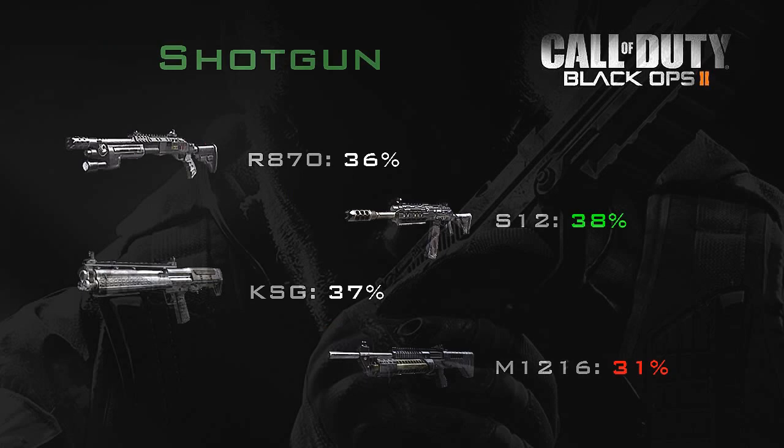Let's move to the shotguns. As you can see, all four shotguns are around the 36 to 38% decrease mark, but then we have the outlier which is the M1216 with a 31% decrease. With the shotguns you can still use the M1216 with fast mag because it does decrease the reload time by nearly one third.